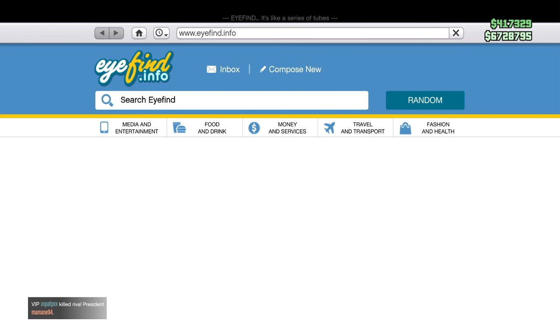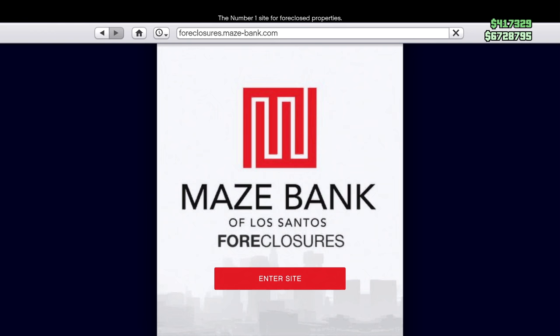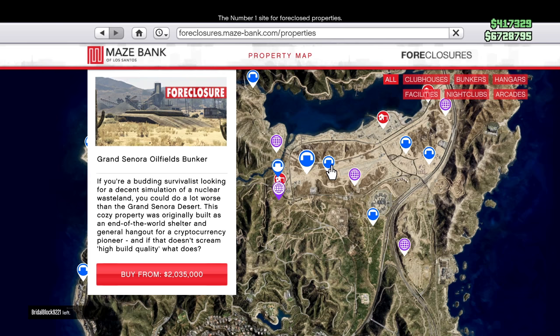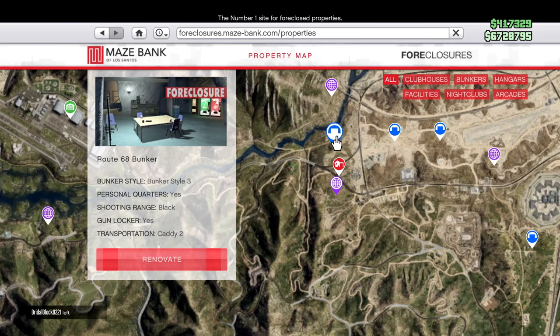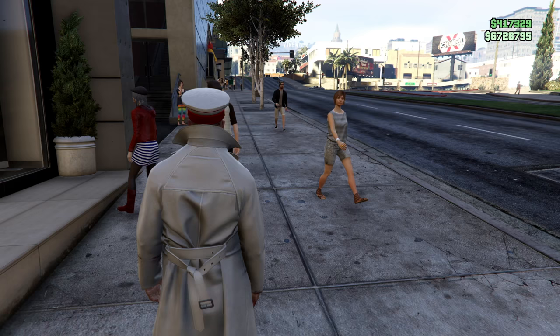To buy a bunker, just go to the internet, go to Maze Bank Foreclosures, and enter the site. Now you can go to a bunker — bunkers are shown in blue on the map. It doesn't really matter which bunker you have; they're all the same, it's just the location.